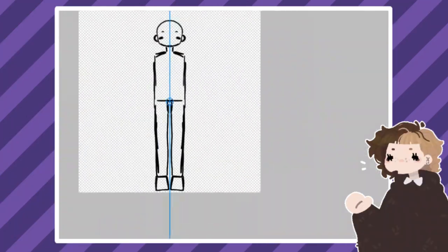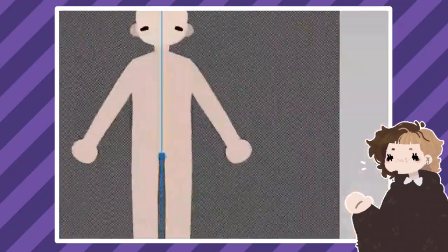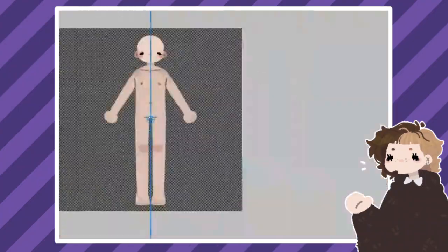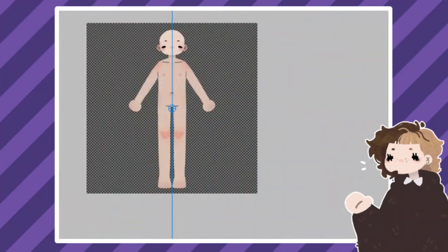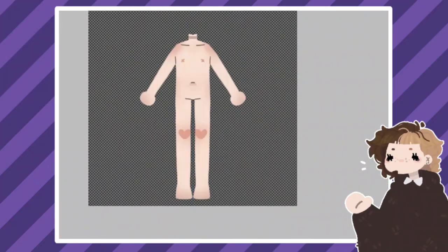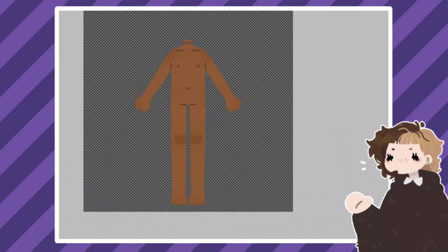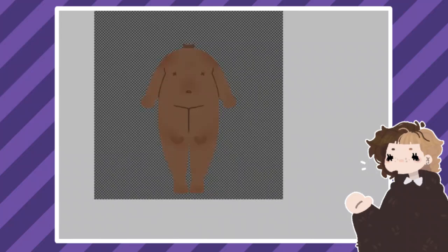And now the fun begins, and this is where I will give my first piece of advice: plan everything out. Make a sketch, write it down, really think about what you want the maker to look like, how all the pieces will layer and all of that. Trust me, I didn't do that for my first two, and then I had to fix a bunch of mistakes halfway through the process, which slowed everything down significantly. Not to mention how annoying that was.